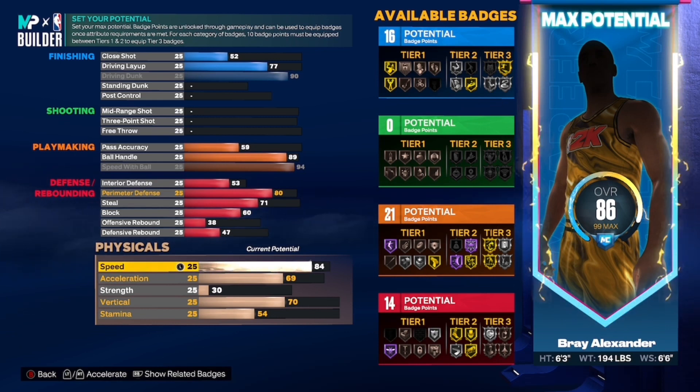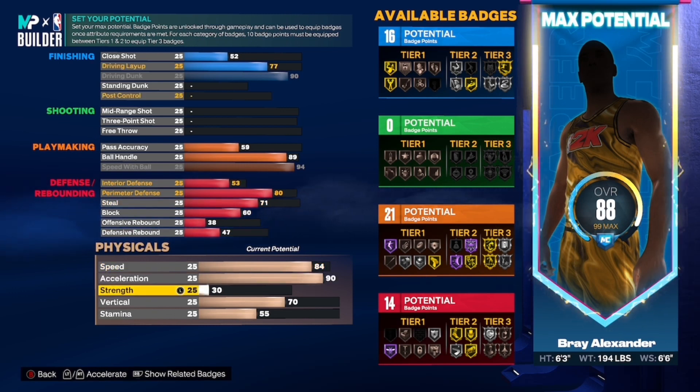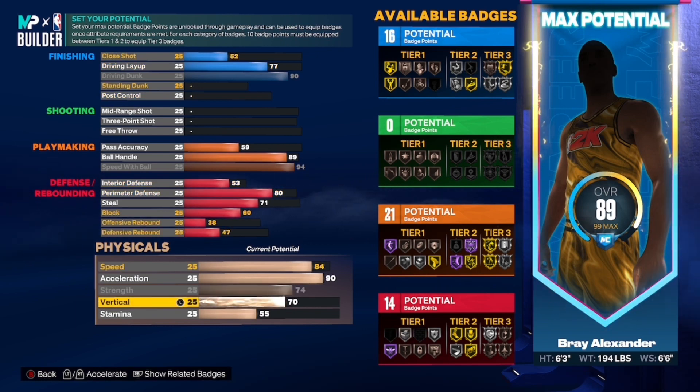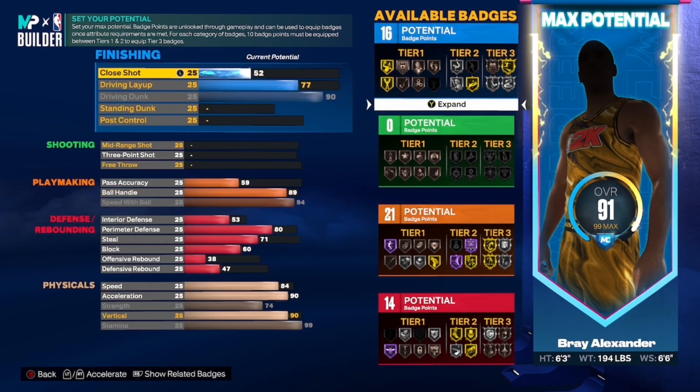Speed — 84 is cool. Everything on here you're gonna want to copy down, including interior defense. You can upgrade your pass accuracy, but I don't really need a high pass accuracy. If you want pass styles, I would lower your interior defense a little and keep upgrading pass accuracy. You're gonna want to max out your strength at 74, because that's what you need to get Bully on bronze. And you're gonna want to make your vertical at a 90 — you need to jump high. You're 6'3, so you're gonna need to soar over tall defenders.